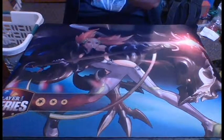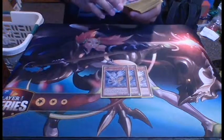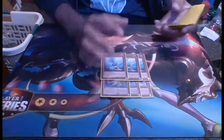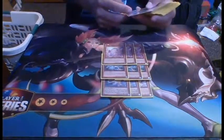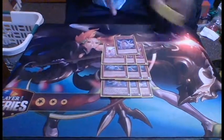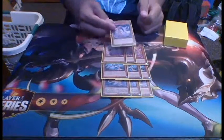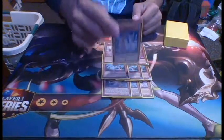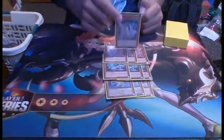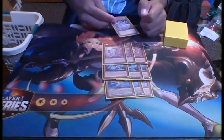Let's jump into the deck profile. I'm playing three Heretic Dragon of Tefnuit, three Heretic Dragon of Suu, three Heretic Dragon of Isset, and one Heretic Dragon of Nebthet. The reason why I'm only running one Nebthet is because Nebthet is literally not the biggest play of the deck. The biggest play of the deck is your sixes, and Isset counts because you target your Labdorite.